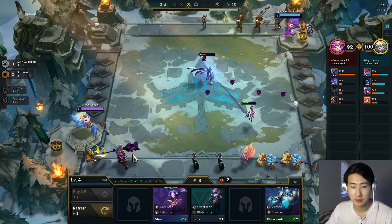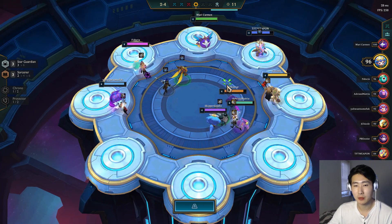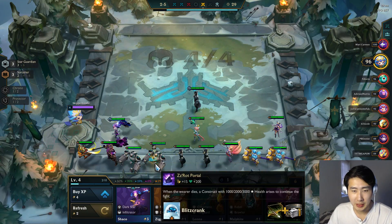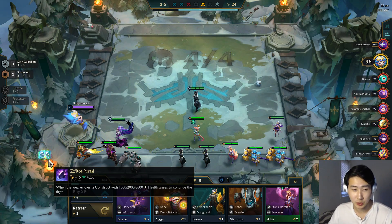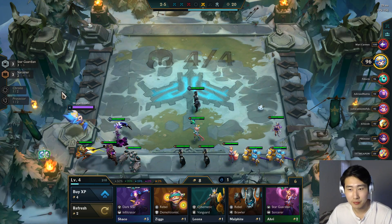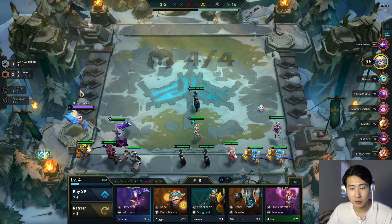The final Star Guardian is Soraka — she's four gold and just heals your whole team, so she's a support champion. Let's see how good Sorcerers and Star Guardians are together. We're going to grab a Giant's Belt and go for a ZZ Rot Portal. Thank god they added this item — titanic Hydra was pretty bad. When your champion dies, this spawns a voidling that fights a bit longer.